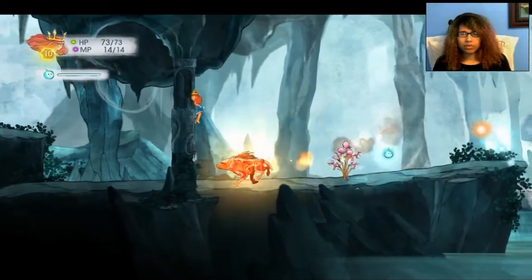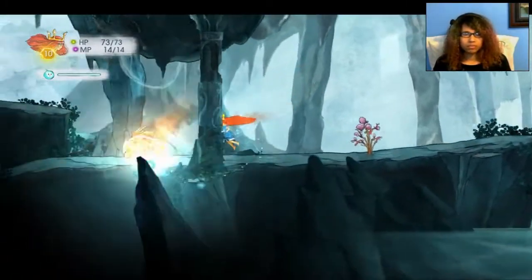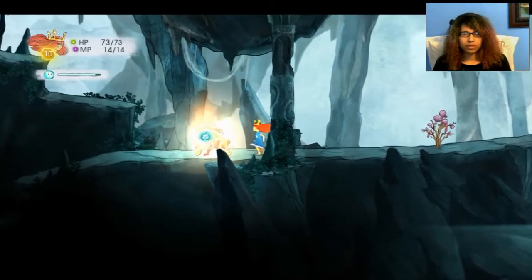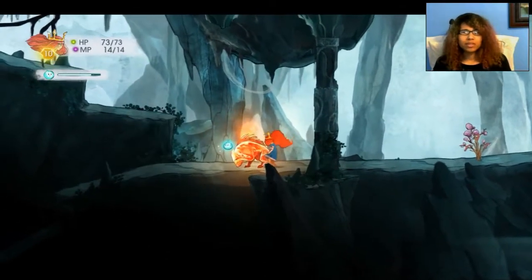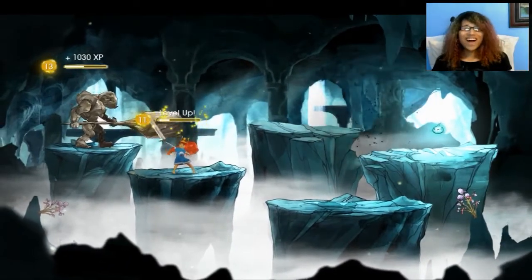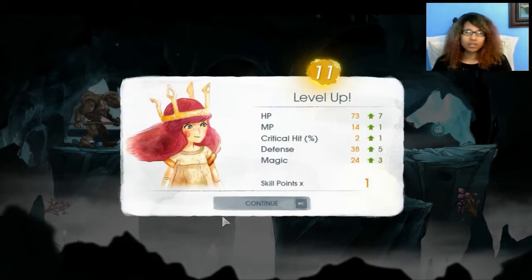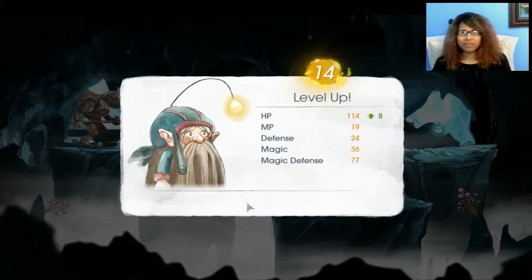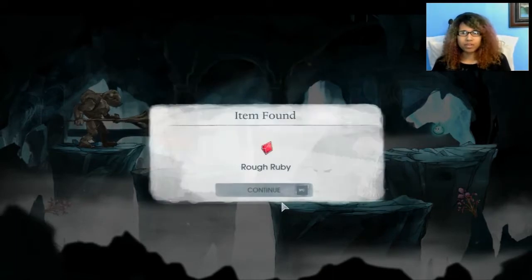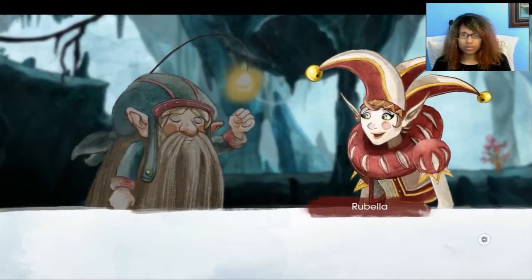Oh my gosh, there's like a little fire woofy! No, stupid fire woofy, don't kill me. I'm going to kill you, fire woofy. Why is a fire woofy down in like an ice cavern? That doesn't really make sense. I leveled up again - so I'm level 11 finally. Leveling is taking a bit longer now, it's not as fast anymore.